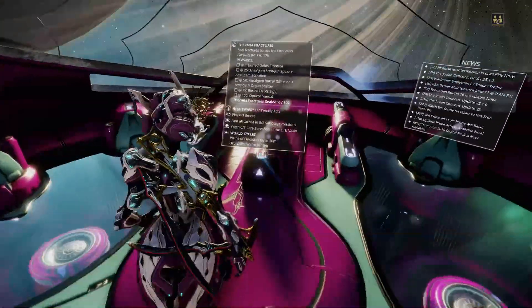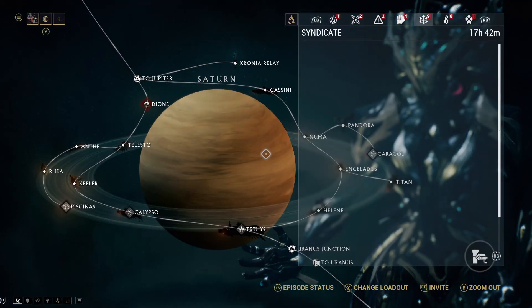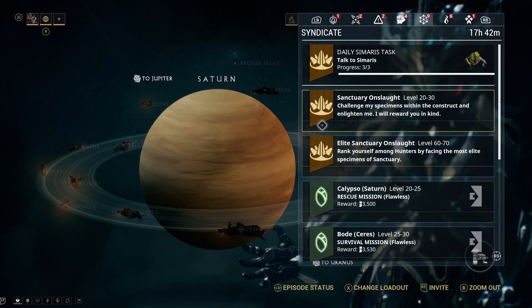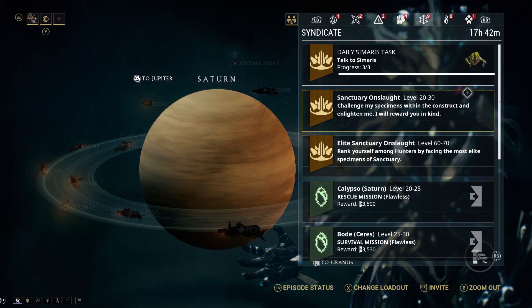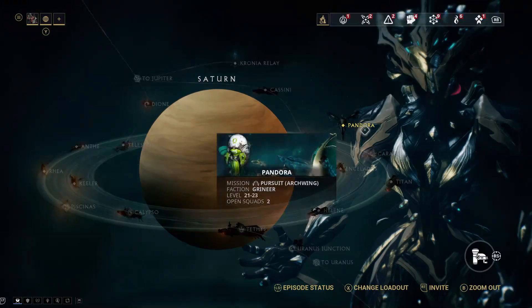To get Korra, or at least Korra's parts, they drop in the Sanctuary Onslaught. You can access this from your ship or through one of the relays by Cephalon Solaris. Now, to unlock this, you will need to complete the quest, The New Strange.